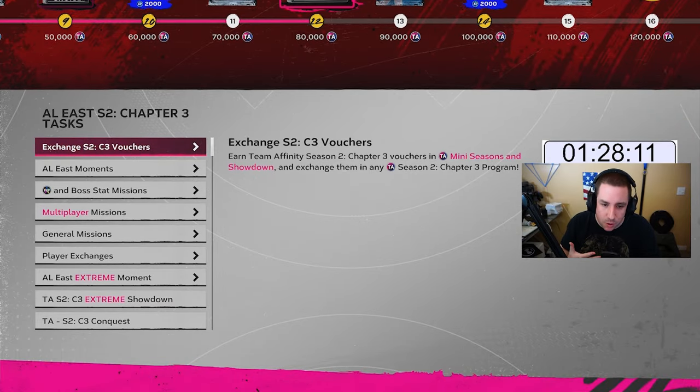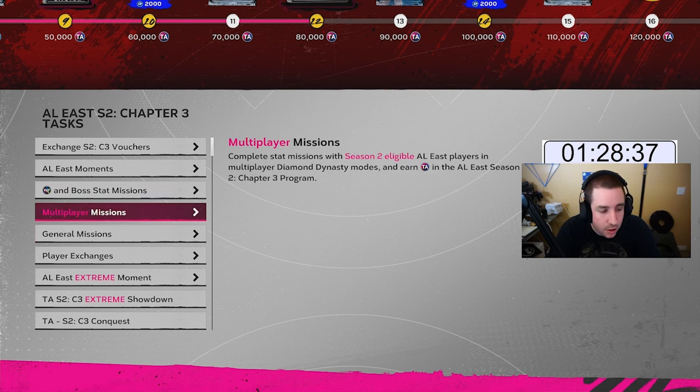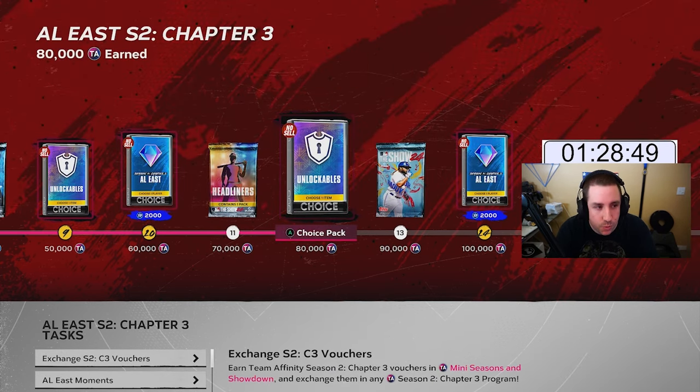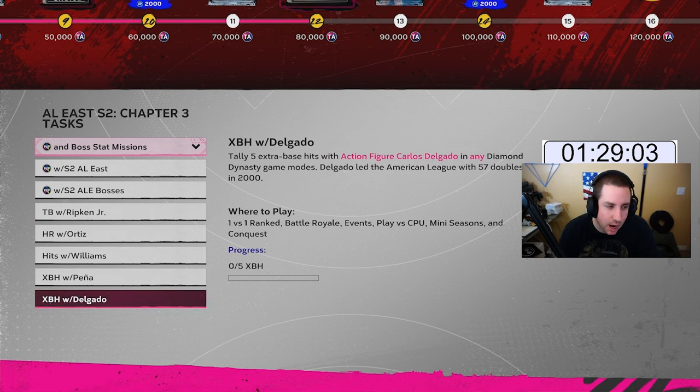Now that we did player exchanges and moments, we can open the boss pack for each division and put those guys on our team. For the AL East we have Ripken, Ortiz, Williams, Pena, or Delgado. I want to check whether the NL East had a pitcher — we have Sievers with five strikeouts, so yes those will be really easy. The NL West has Trevor Hoffman, but two saves is tough. I don't recommend picking a relief pitcher for the saves mission.